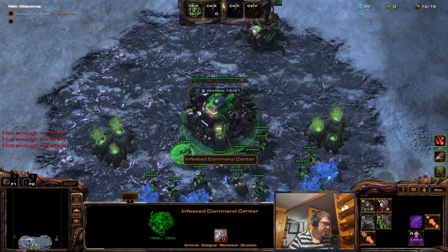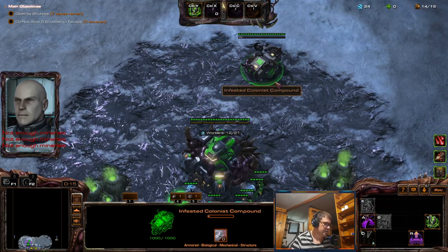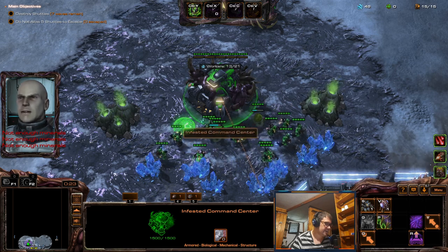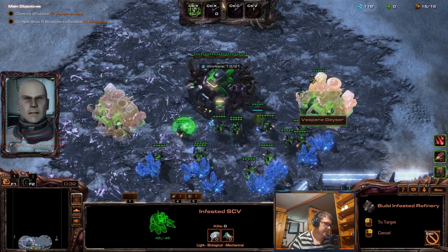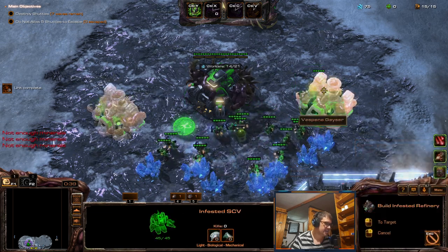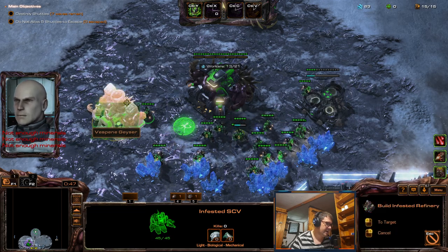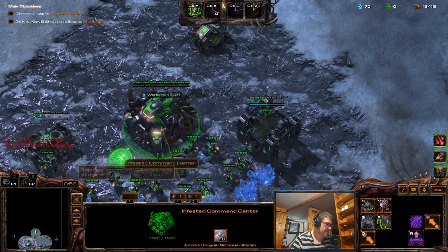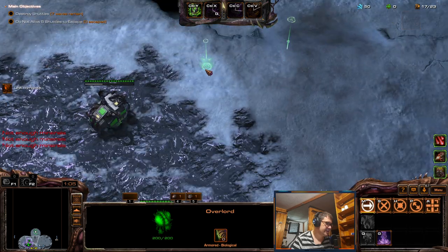Yo my dudes, we have the mutation triple threat on Void Launch. We have orbital strikes, laser drill, and outbreak. Outbreak is the infested spawning periodically - that is every 20 seconds from enemy buildings. On this map it cannot be stopped because we have the terminals from which shuttles enter. The map terminals are indestructible; they won't spawn from the exit conduits but from entrances they will.